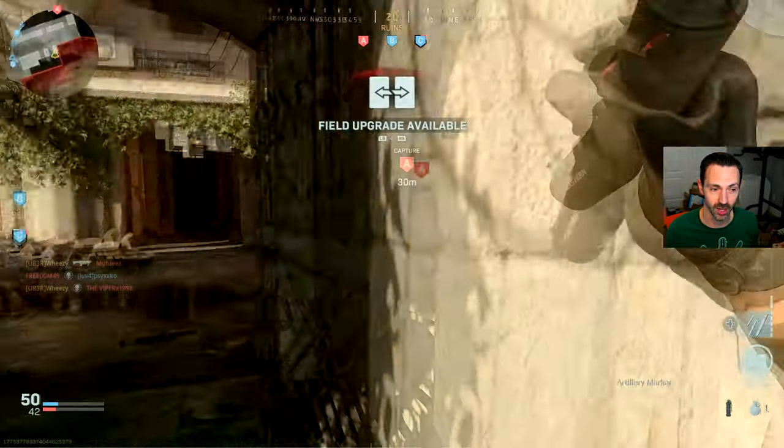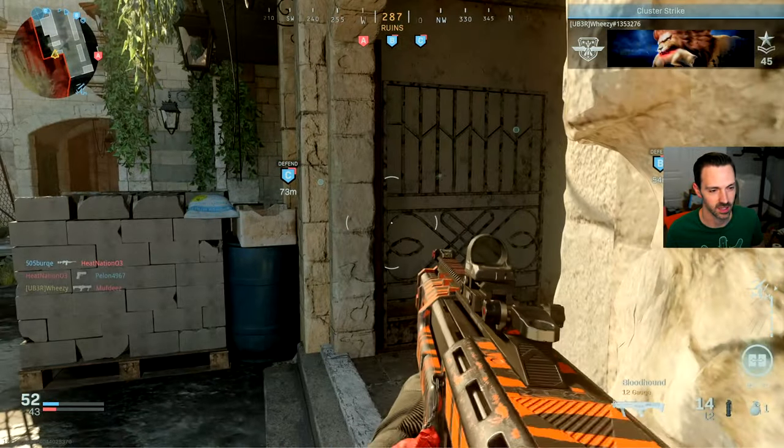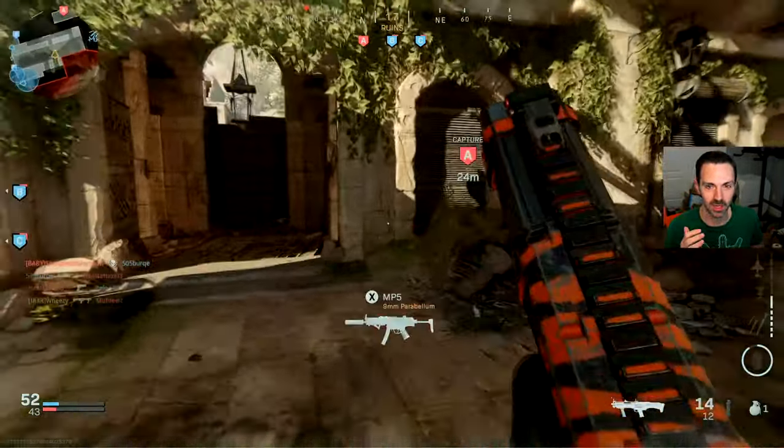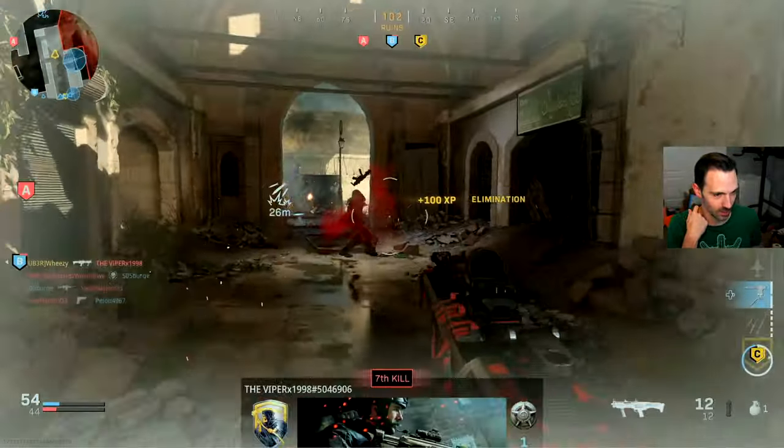You'll also notice the use of audio is very helpful in Modern Warfare. I can hear footsteps when people are close. That allows me to pre-aim where they're going to be. And as soon as they appear — double pump — just kill them as fast as I can.